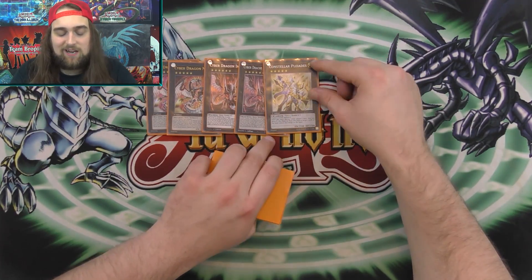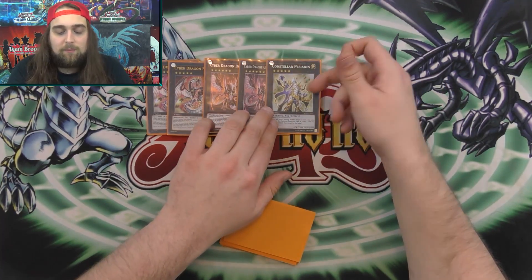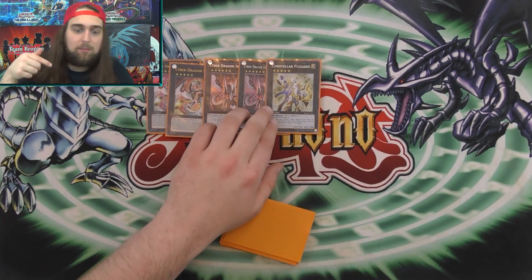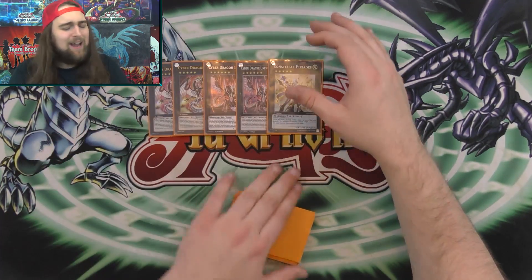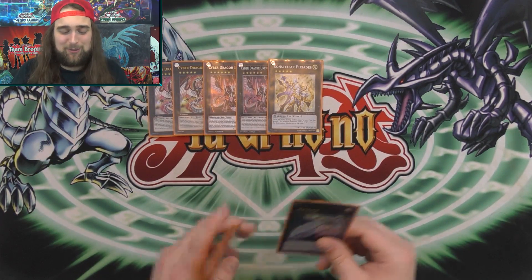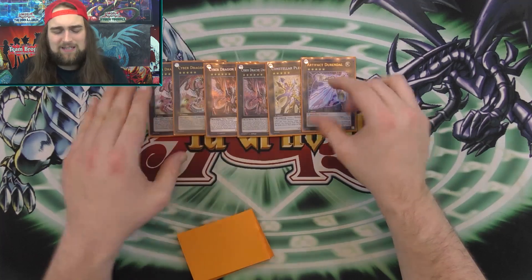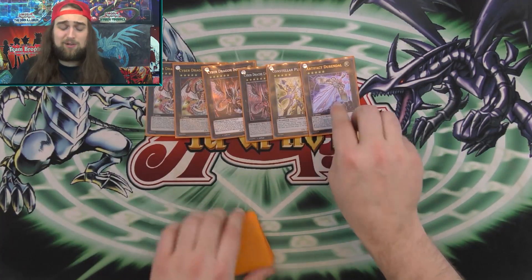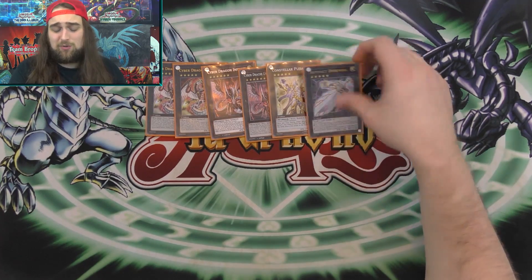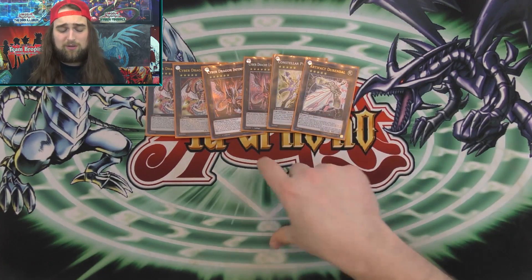You also play your two level-five Lights — they're just so broken: you Kaiju your opponent and then bounce the Kaiju back to your hand, it's an amazing interaction. Then Artifact Durendal because it unbricks your hands, screws up your opponent, and gives you another negate on your opponent's turn when you have a dead Brilliance up. I also started playing Number 14: Greedy Sarameya because Trickstars are a thing — it's just two level fives and it beats Trickstars.